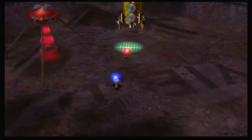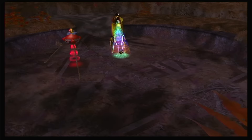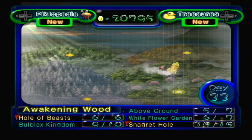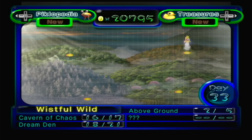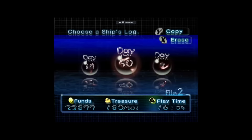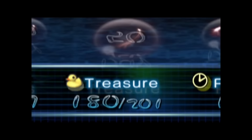I'm starting to think the ship doesn't actually value us captains very much. With the Dream Den completed, that's about as many treasures as I can feasibly collect — which means it's time to go home and count up our collection. I've got 5 treasures from the Valley of Repose, 41 treasures from the Awakening Wood, 25 treasures from the Perplexing Pool, and 36 treasures from the Wistful Wild — 107 treasures total. Triple digits. Not bad. Let's see Press A do that.